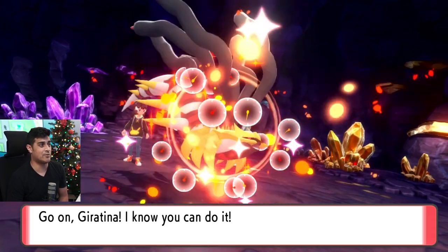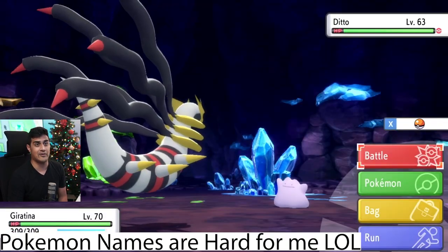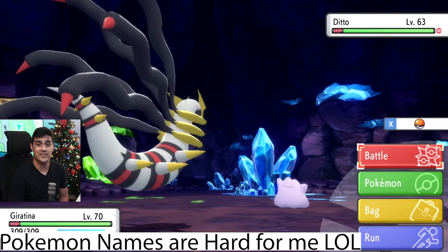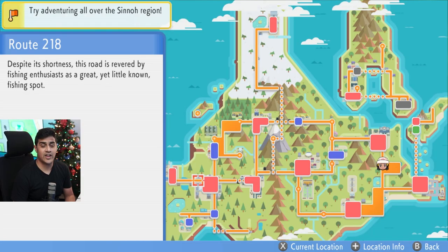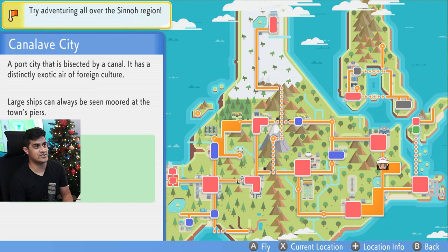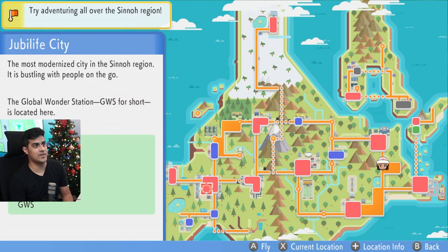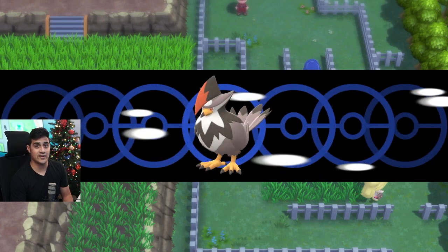You cannot get Ditto unless you are in the post-game and have the National Dex. The next place to encounter a Ditto is on Route 218, marked by the little square here — in between Canalave City and Jubilife City. So I'm going to fly over to Canalave and let's go get that Ditto.